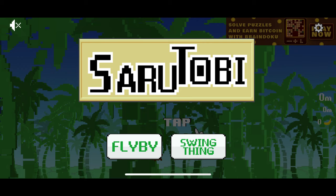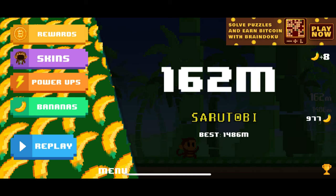Moving on to the actual game menu screen — this is the actual Sarutobi gameplay screen menu. As you can see to the left, there are five icons you can choose from: the first reading Reward, the second Skins, the third Power-ups, the fourth Bananas, and the last one to replay the level. Let's dive into what each one of these icons does and how they are part of the game.